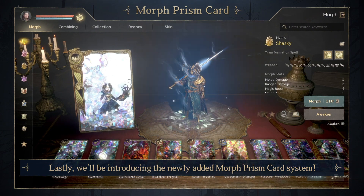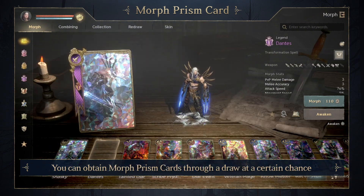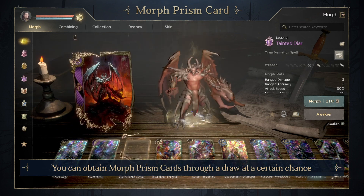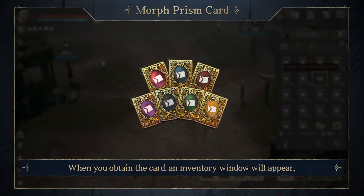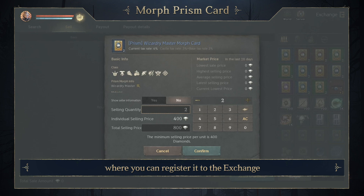We'll be introducing the newly added Morph Prism card system. You can obtain Morph Prism cards through a draw at a certain chance. When you obtain the card, an inventory window will appear where you can register it to the exchange.